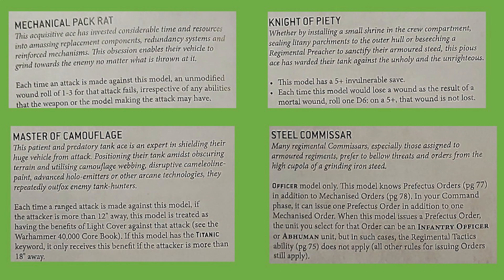Against melta weapons you're already getting use out of the 5+ invulnerable save, given you'll usually be saving on a 6. A gimmicky idea is that you could have one on a Leman Russ with sponson plasma cannons and the Executioner Plasma Cannon — push it right up outside of Mechanized Order range, still supercharged, and any self-inflicted mortal wounds you're saving on a 5+. I feel the Master of Camouflage is mediocre given this can be achieved with a smokescreen stratagem, but there is argument of whether it's better to spend 25 points up front or 1 command point throughout the game. Lastly, Steel Commander could be helpful if you're taking a very balanced list with enough infantry to benefit from a Tank Commander giving out orders. A Commissar costs 40 points, so you'd actually be saving 15 points by investing in the Steel Commander Tank Ace — though a Commissar model is much easier to hide than a great big Leman Russ battle tank.